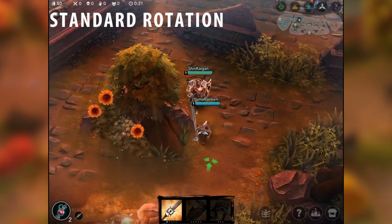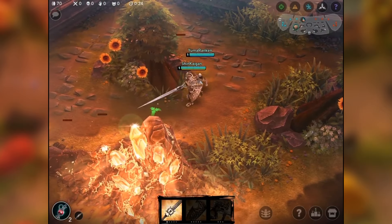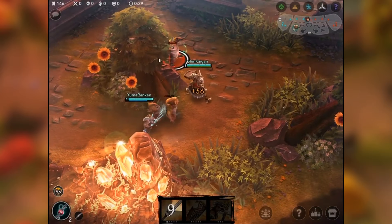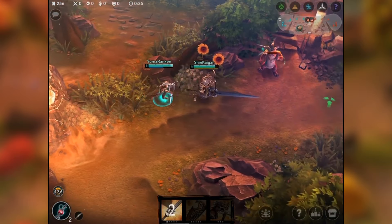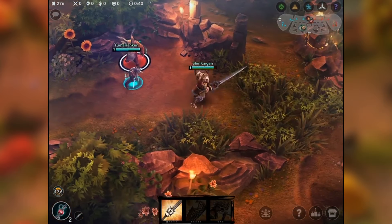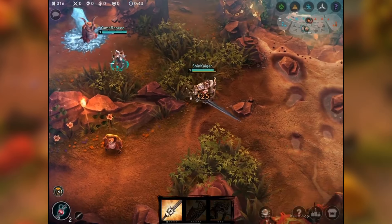There are a few ways to do the first rotation in this patch, but here are a couple. This is considered the standard rotation. The goal is to get the jungler to level 2 the quickest. To do this, let the jungler last hit the first three camps and skip the lower doubles — it should be enough to get them to level up. Then you can get to the jungle shop and prepare to fight, or decide to back off and finish the fourth camp.